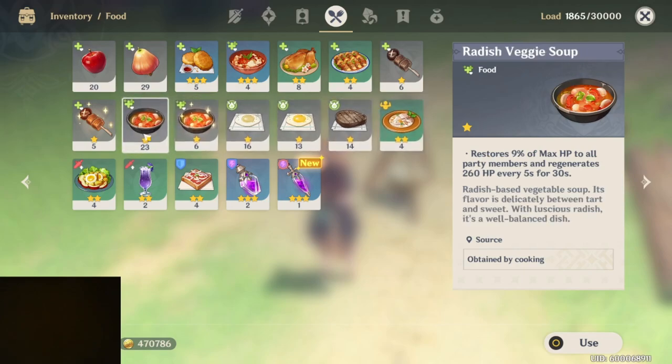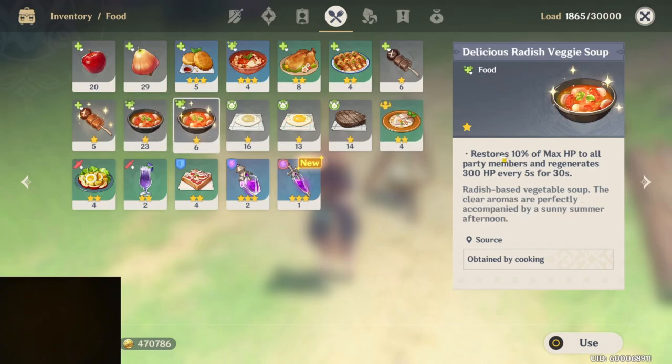Notice the difference. The regular version restores 9% of HP to all party members, regen 260. The delicious version is 10% and regen 300 HP. So you can see it is stronger.